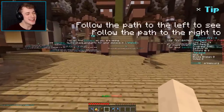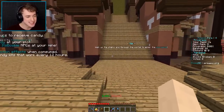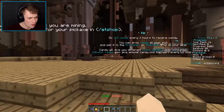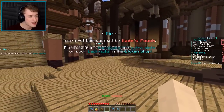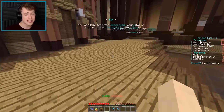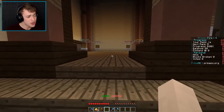That was basically the introduction to the server. Now what we need to do is walk up the stairs and through the portals into the plot world. We don't really wanna go to the plot world right now — I'm thinking that maybe we should go and check out the mines, because I've heard there's a little recognizable character in the mines. Maybe we should go check that out.